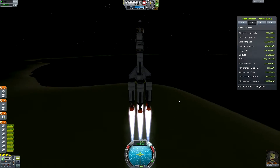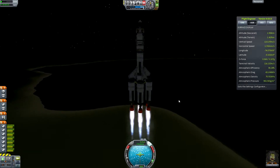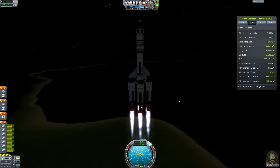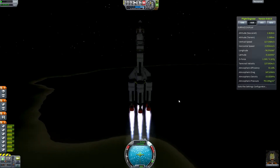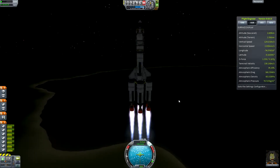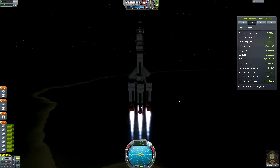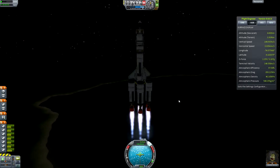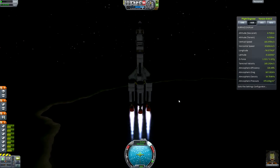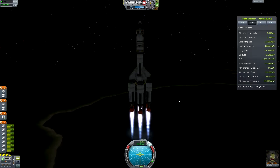I'm now a bit over terminal velocity, so I ease back off the throttle. SAS is keeping me on course. You can see I get a nice atmospheric efficiency readout just below the terminal velocity. Being beneath or over terminal velocity is obviously going to cause issues. We're at 5 kilometres.